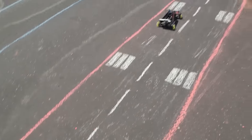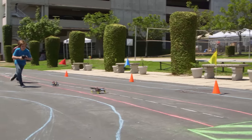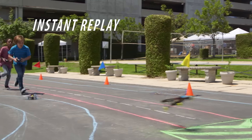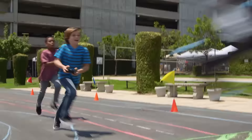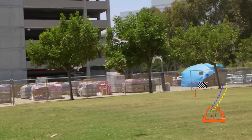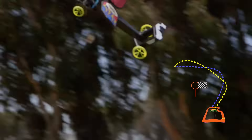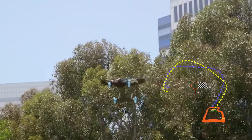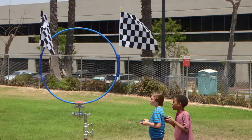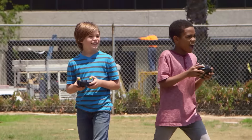They are heading down the runway. Time to transform and take off. Now they have to pilot around the field to line up with the winner's circle. It takes skills to fly against the wind. It looks like Joaquin is lining up to get to the winner's circle first, but he misses the angle!